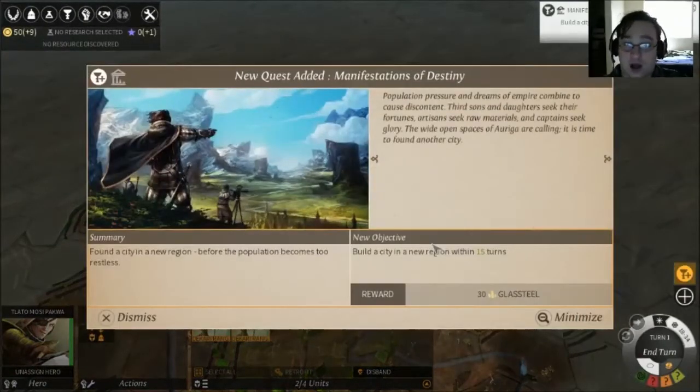We have a new quest, but I won't be able to finish it because I won't be able to build a settler. One of the things I always have a problem with in 4X games is there's never enough things to do — you're always just kind of waiting, be it for things to be done building or troop movement. But I like how ruins are going to be plentiful, so if we miss this one, it's no big deal. There will be more.